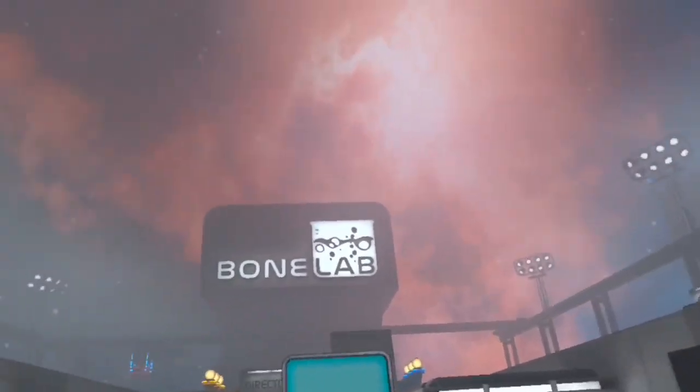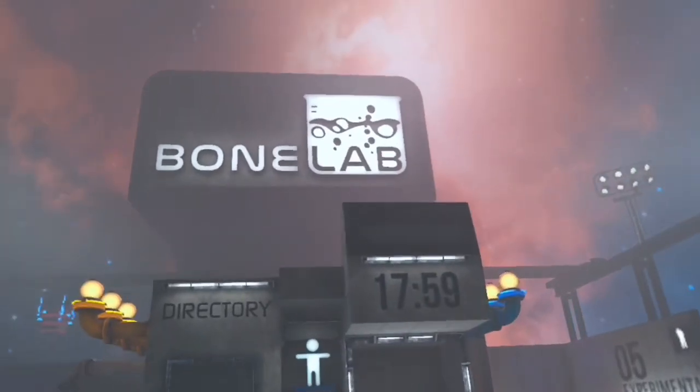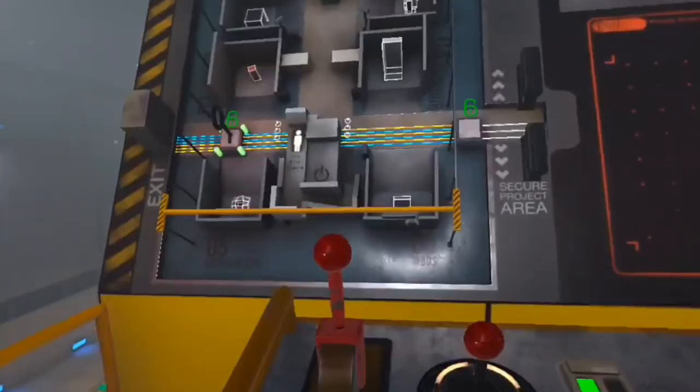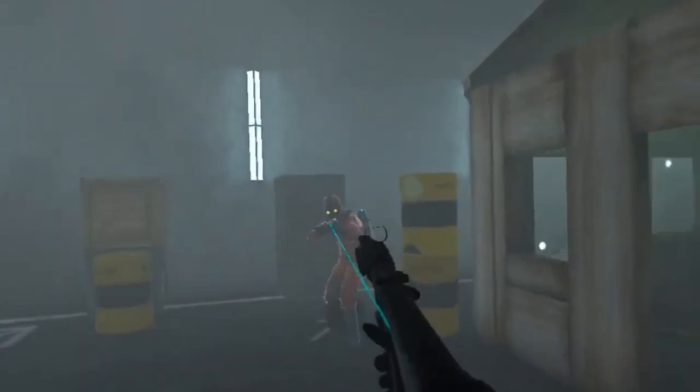A lot of players, including myself, thought that once you got to the bone lab, the campaign was pretty much over because there's no clear way to progress from there. It took everybody a Google search to realize that you're supposed to go up these stairs, put these batteries in a generator, and use these levers to move a crane to put these orbs in place. Long story short, the game could have done a much better job explaining things.